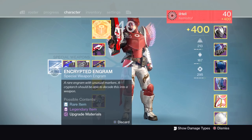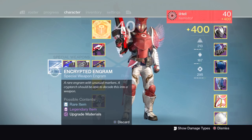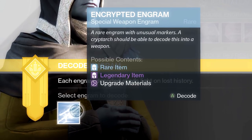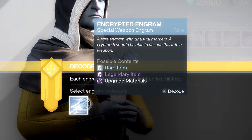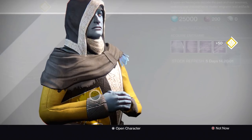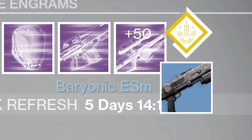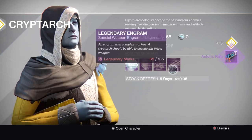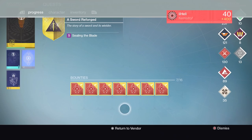We also got a blue engram — am I the only one who says blue engram instead of encrypted engram? Let's hand that in for the incredible loot that will drop us. I'm going to go ahead and buy the legendary version to see if we get an icebreaker. Nope. Well, that didn't work. I need to hand in these bounties and get on with it.